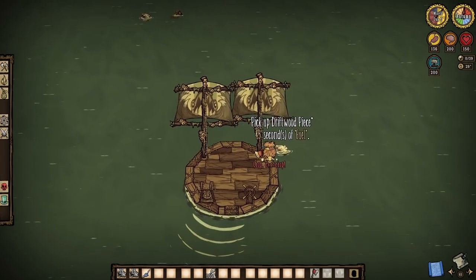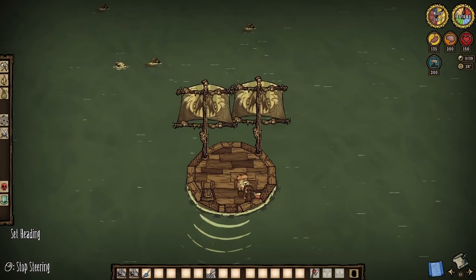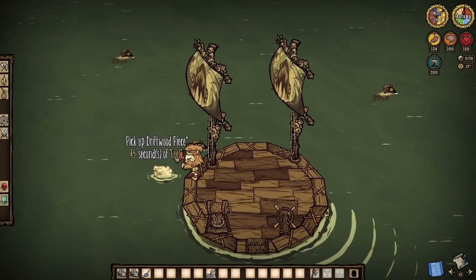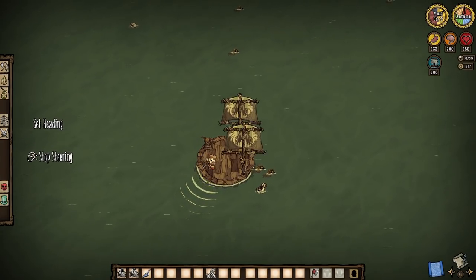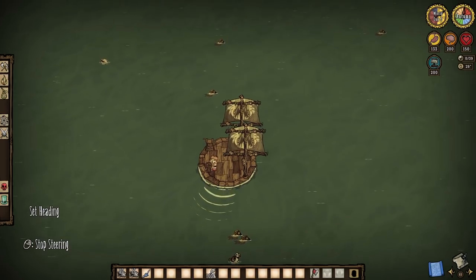To continue, some other Driftwood piece locations to check — especially during the early game — will be the shallow waters of the coastal oceans. Because Driftwood pieces naturally generate within coastal oceans when a world begins, so this is by far your simplest grab, if you know what I mean.